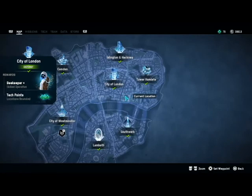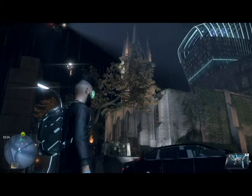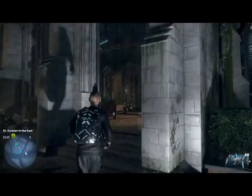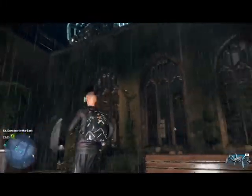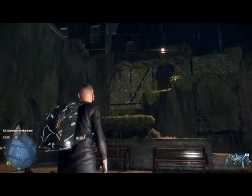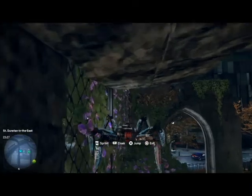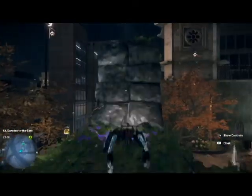Now we're heading to St. Dunstan in the East — believe it or not, in the east of the City of London — the furthest east location in this video. From now on we're heading west. It's the church which has been in a bit of ruin. What we're going to do is get our spider bot — a tried and trusted favourite of mine — for the platforming section.